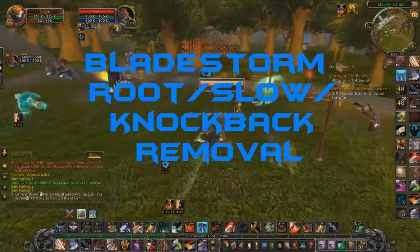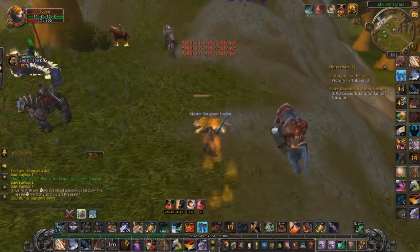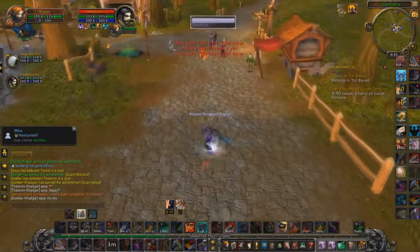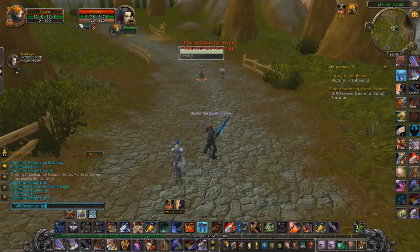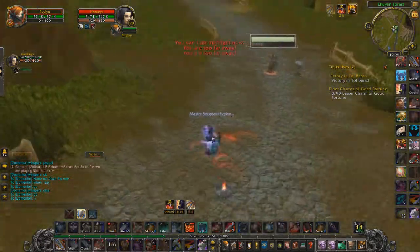First up we have a Druid — he's going to root me and I'm going to Bladestorm right away over it and charge him straight away. Next up we have a warlock — he's going to use Slow on me, I'm going to Bladestorm, get out, and charge straight away. Then this hunter is going to put Explosive Trap down to knock me away — I'm going to Bladestorm it. You can also use Spell Reflect on that.